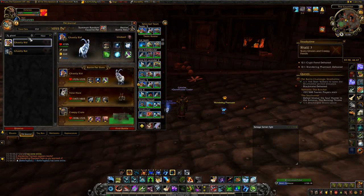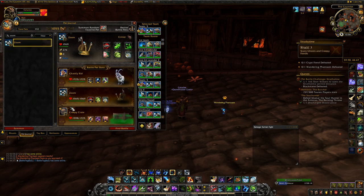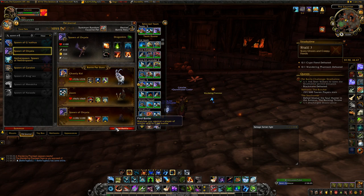For your third fight, this is against the Wandering Phantasm with two random backpets. You'll want to use Ghastly Kid with Hoof, Consume Magic, and Haunt. Then have Zoom as your second pet with Charge, Shell Shield, and Slow and Steady. Then you can use just about anything for your third pet.